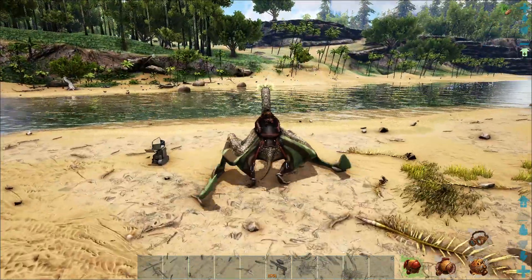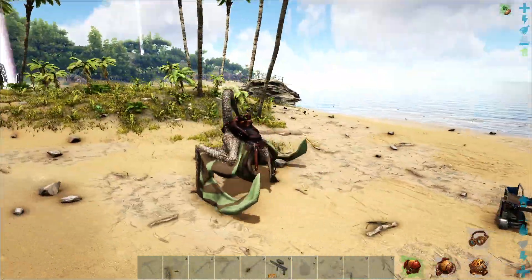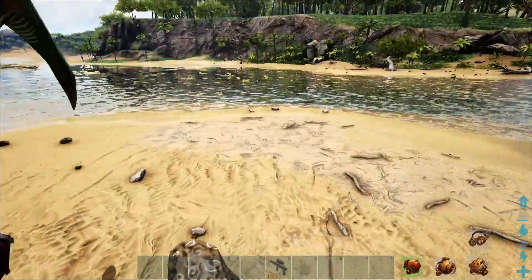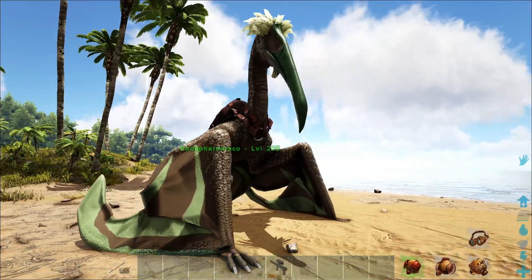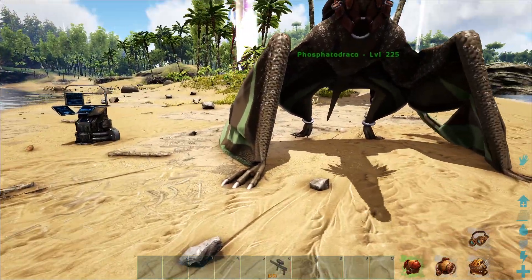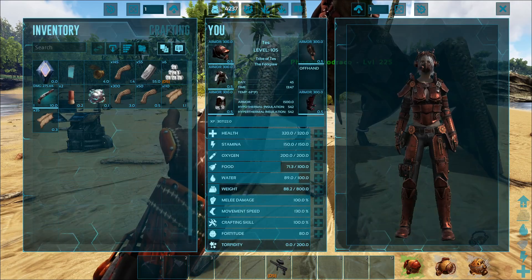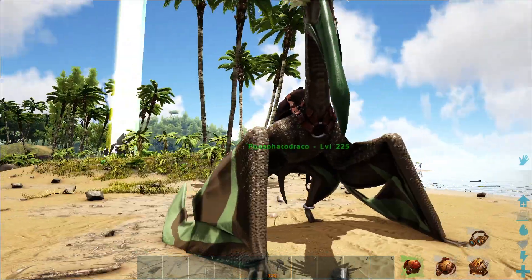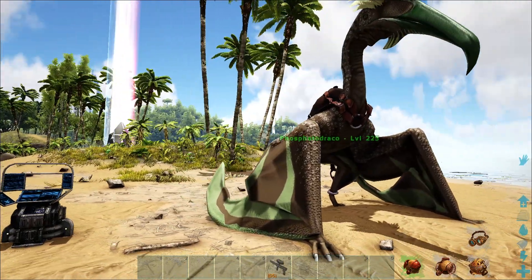It's pretty handy for an especially early game creature, and this could definitely be your first flyer. One thing I've noticed is these guys like to fly close to the ground in the wild. Their spawn regions include Beach, Scorched Earth — canyons and oasis areas.